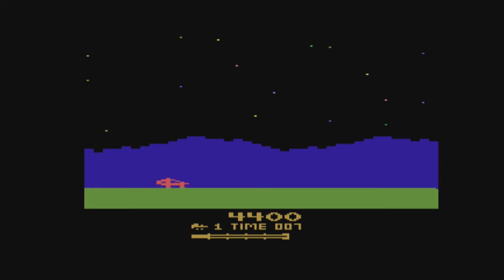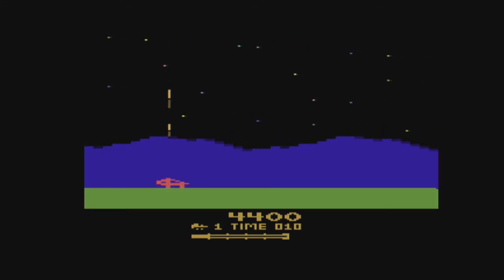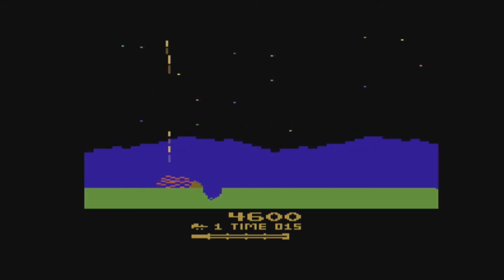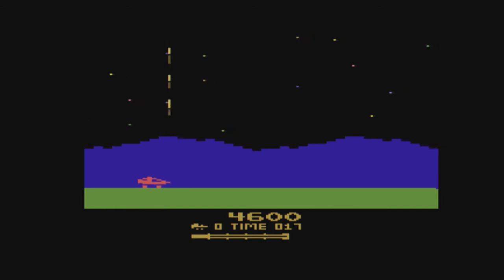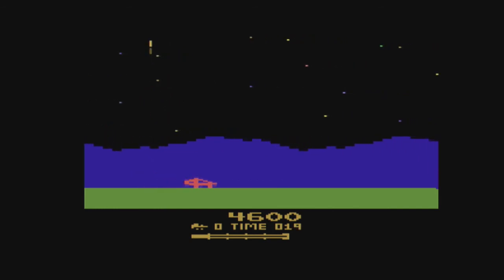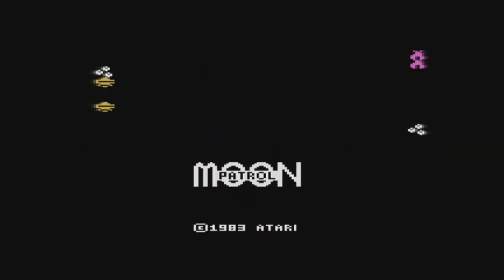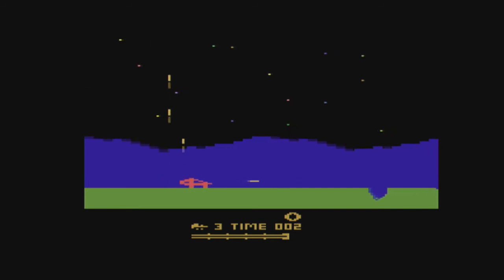I do like how the buggy is represented on screen. The sprite is only one color, which is something I'm never a fan of, but here it kind of does what the game Berzerk does — it manages to offer some sort of movement out of a cleverly arranged one-color sprite. The way the sprite moves, you can see the tracks cranking away below your vehicle as you progress. I think it's a pretty good idea to animate it that way — it really looks like it's crawling over the terrain.